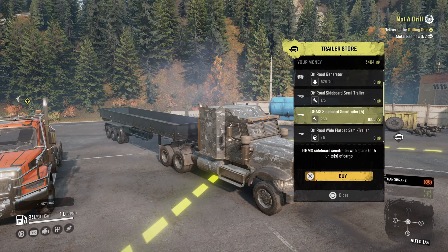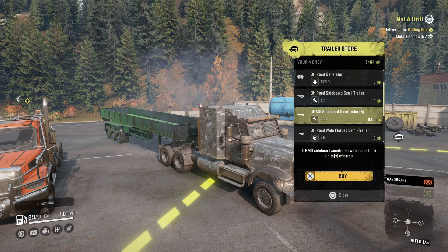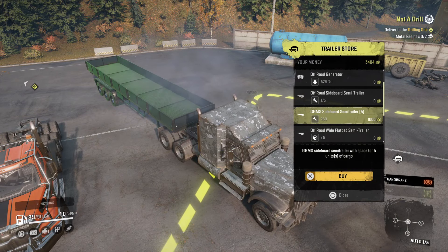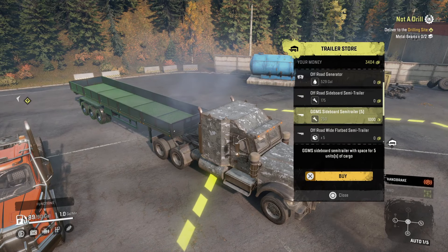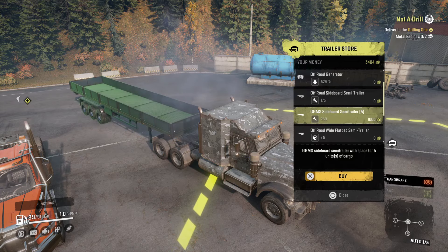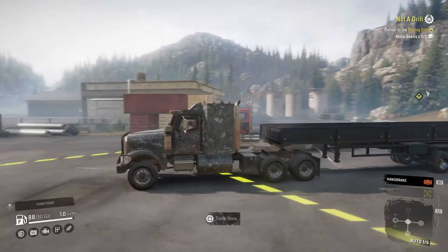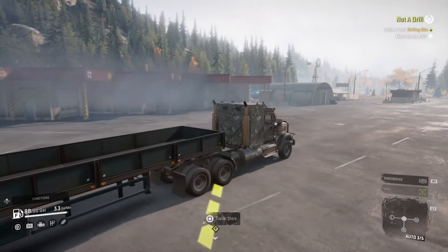Or we can get the GGMS sideboard trailer, which is a five-slot — this is perfect. The GGMS are pretty nice; there's only four of them and two are curtain-side trailers which I showcased in the last session. Wait, is that also a five-slot? It is! But we're going to go with the GGMS because it's fancy and also because it cost a thousand dollars.